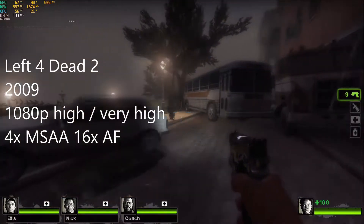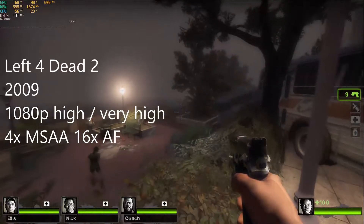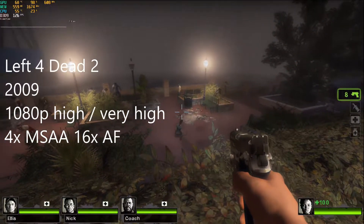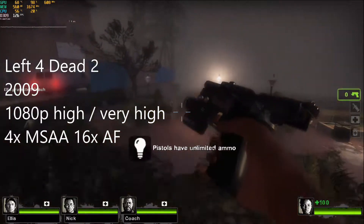Continuing with the zombie theme, Left 4 Dead 2 from 2009. At 1080p with the settings at high and very high, 4x MSAA and 16x AF, we are averaging right around 120-plus FPS.